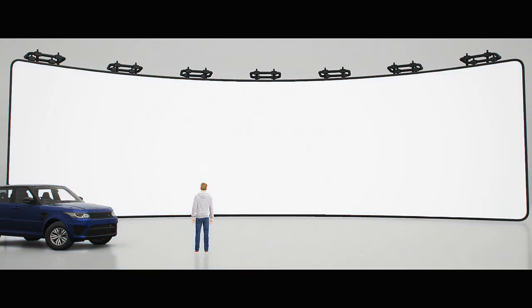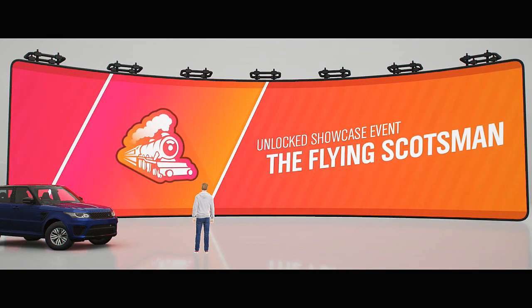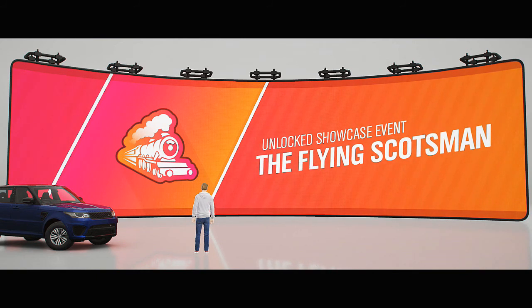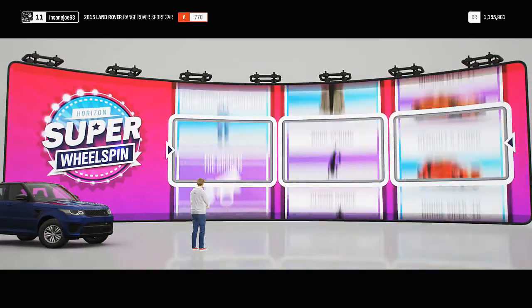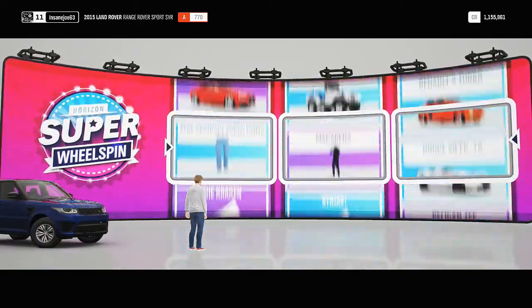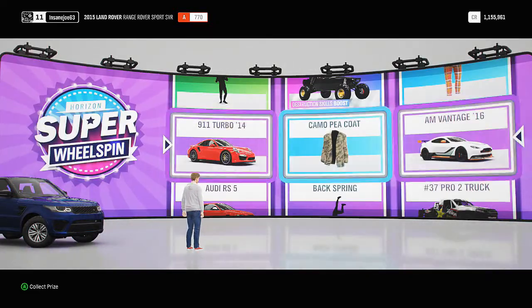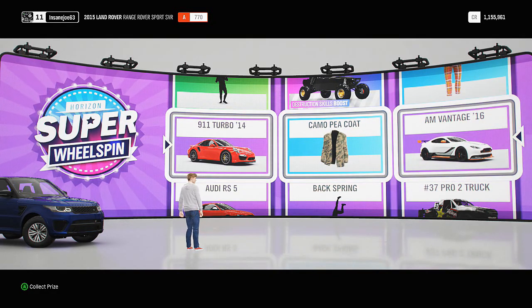Have we unlocked the winter showcase? Looks like we have! Oh, looks like we're going up against a train - the Flying Scotsman. I like the name of that. Oh, we've got a super wheel spin - come on, big money no whammies! Alright, we've got two cars. We actually got two good - well, two okay cars - and a nice camel coat. I'm very happy with that super wheel spin.